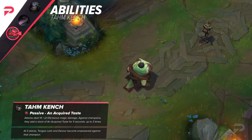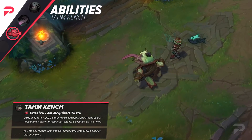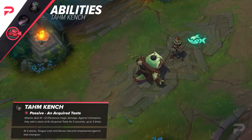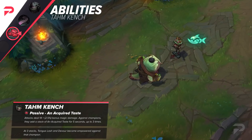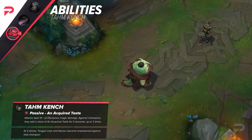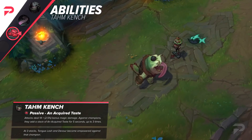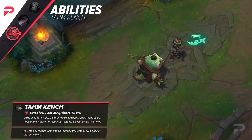Alright, so let's start with his passive, Acquired Taste. This ability is pretty much the same as before, allowing Tahm Kench to deal additional magical damage with his auto attacks. However, it looks like the maximum health scaling has been lowered from 4% to 2.5%. Overall, this passive is a core part of TK's kit and it makes sense that it stayed pretty much the same.